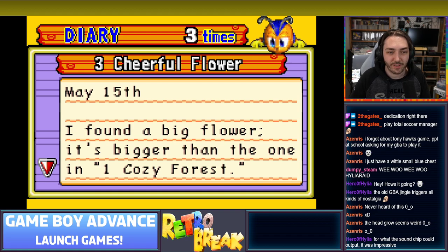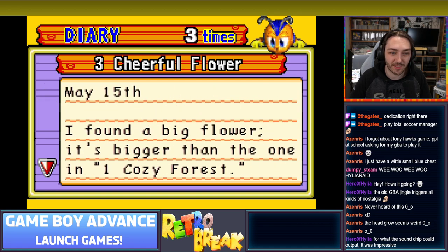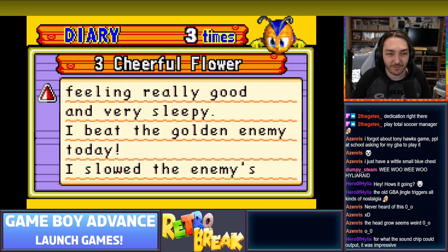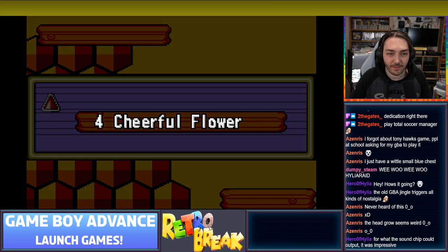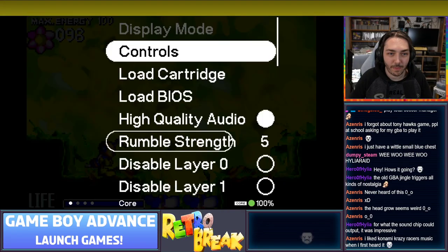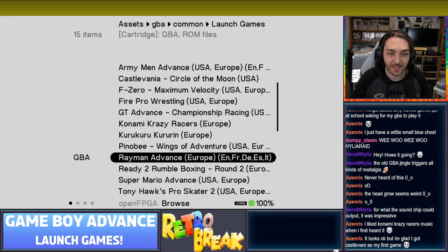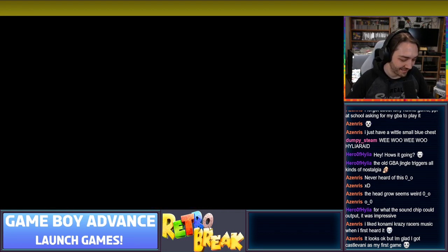Reading the next diary entry: 'May 15th - I found a big flower, it's bigger than the one in One Cozy Forest.' I like how that's the actual name of the area - 'One Cozy Forest,' not just Cozy Forest. 'This place was genuinely called Three Cheerful Flower. When I got closer to checking it out I started to feel really good and very sleepy. I beat a golden enemy today.' Castlevania is probably a better launch game - I won't spend too long on this one. Let's check out Total Soccer Manager!